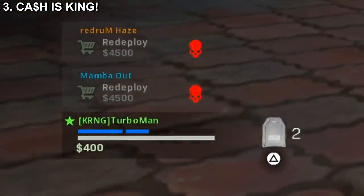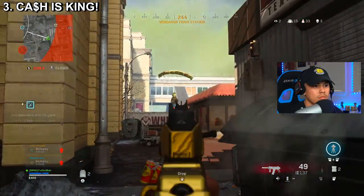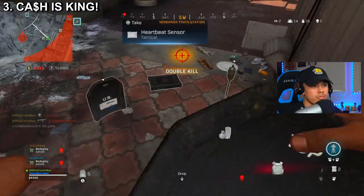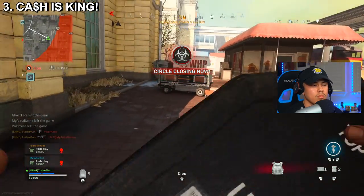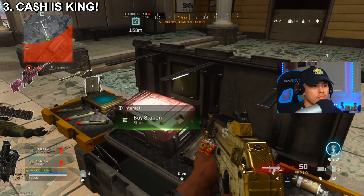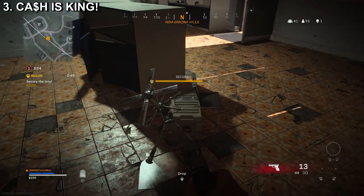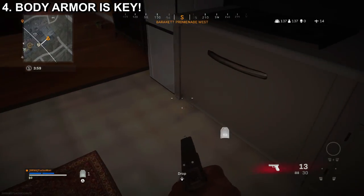Tip number three: cash is king. Focus on saving as much money as possible — it opens up so many advantages for yourself and your team. When you've saved up enough, it's a good idea to buy a UAV, a self-revive kit, and a gas mask if you don't find one looting. You can also buy your teammates back at the nearest buy station if they're killed. If you're low on money, accept contracts found around the map — completing them gives you cash as well as loot.